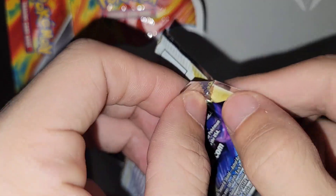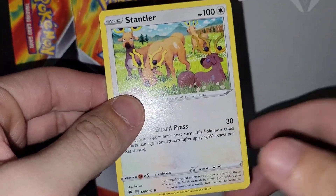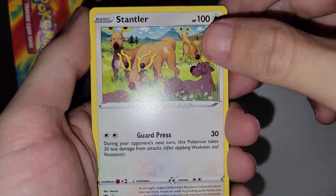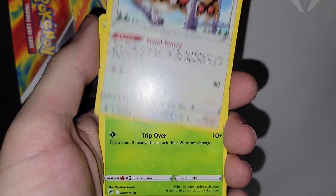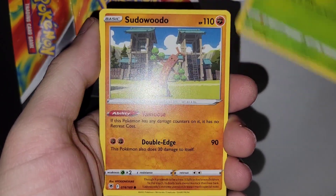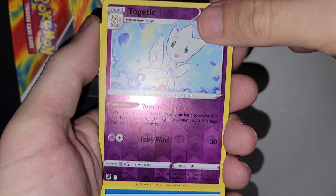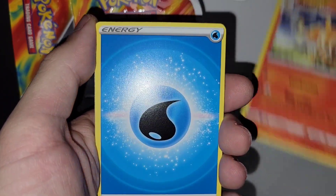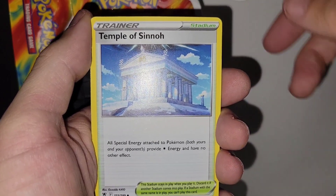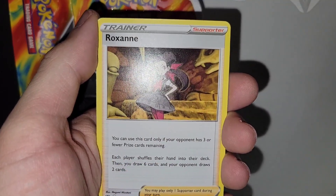We're gonna open it like this — boom, just like that. All right, we got a Scyther, Yanma, Hoothoot, Kricketot, Pseududo, Togetic, Mew, oh man Rapidash — we didn't get nothing out of that one. Temple of Sinnoh, wait to see Turbo, and a Roxanne.